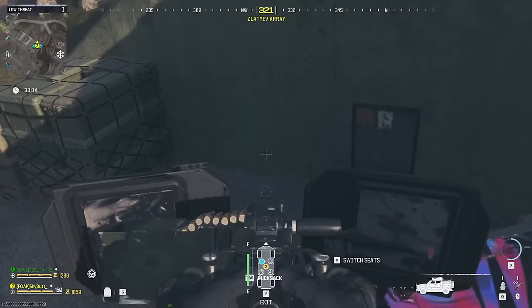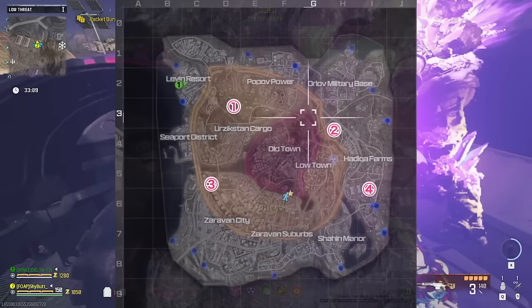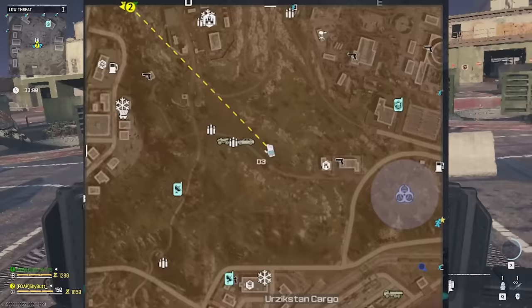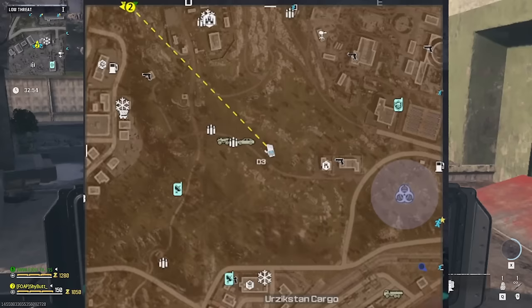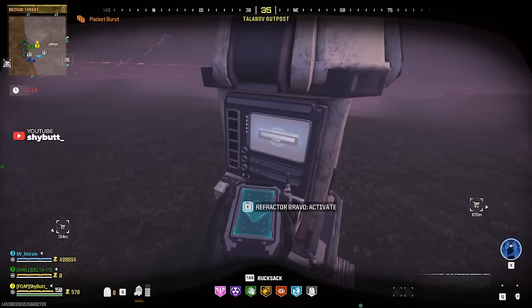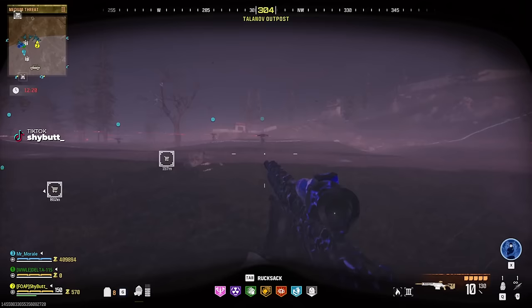After you have gone and collected the other three, you are going to look at your map and note where the Aetherstorm is. The boss fight is going to take place in one of four locations — it is determined by where the Aetherstorm is. The closest location to the Aetherstorm is where the fight is going to take place, and you know it's going to be there by the two ammo caches that are near each other. Now that you know the location, with whatever time you have left, I would go into preparing.